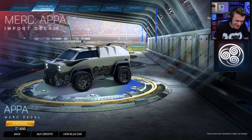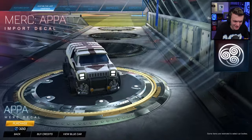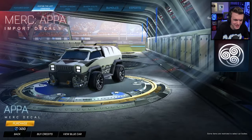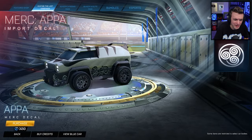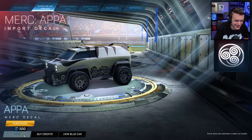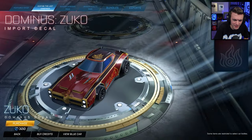We've got the Merc Appa decal — this is very cool, I really like it. It looks exactly like Appa, it's big, it's round. The Merc is kind of shaped like Appa a little bit, so that makes sense.